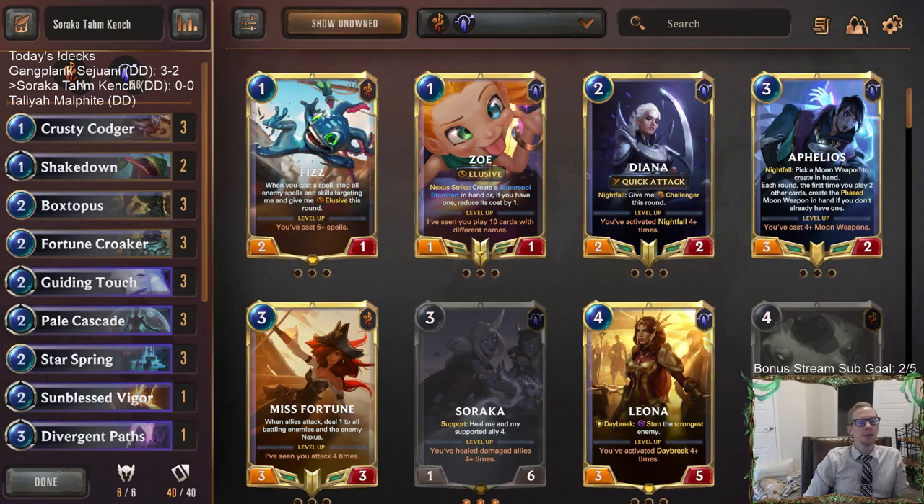Welcome everybody in Twitch chat and on YouTube for some Soraka Tom Kench. It's been a really long time since we played this deck. We got a donation deck to try it again in this new format with Aurelia Azir running around. Aurelia Azir wants to attack a lot with all the blade dances, so maybe a deck that can block and then heal your units could be good against Aurelia Azir — at least that's what the person who donated for the deck thought.